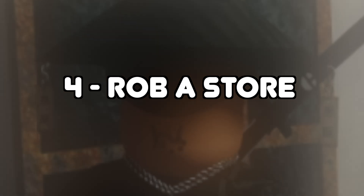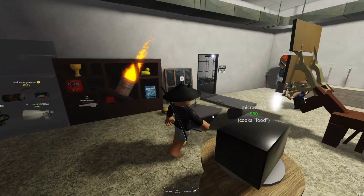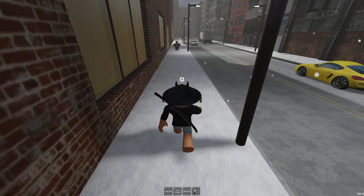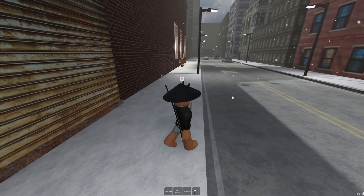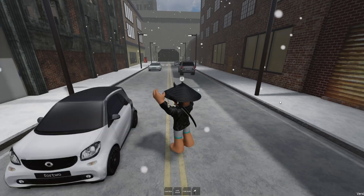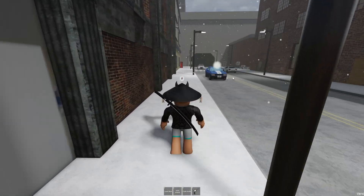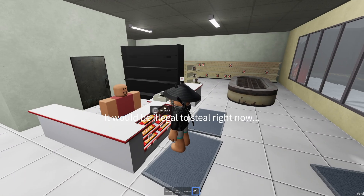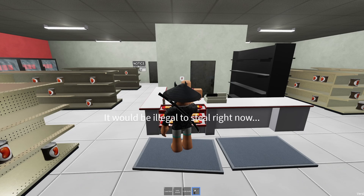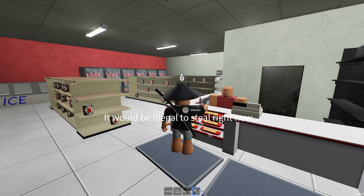Another way how to make money is by robbing a store. For that, you'll need a gun, which you can buy in the shop. Then go to the store you want to rob. Be careful when crossing the street because cars will kill you, and once you die you won't have the gun anymore. The store you can rob is this one — go to this guy, press E to interact, and you can steal. There's a delay between all the robberies, so you'll have to wait, and once you can do it just press interact and the money will go right to your account.